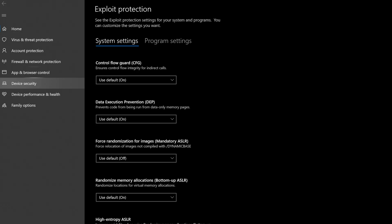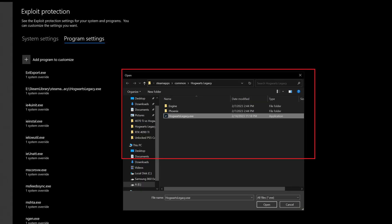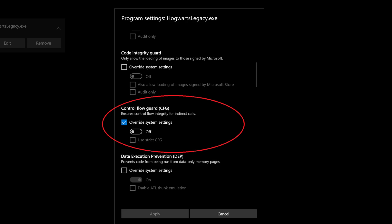I've noticed in my comment section a lot of you are still having problems with Hogwarts Legacy in terms of performance even though a couple of patches have come out. Here's what you need to do: go to your search bar, type in Exploit Protection, choose the Program Settings tab, then hit Add Program to Customize. Find the executable for Hogwarts Legacy, go down to Control Flow Guard, check the box that says Override System Settings, then uncheck the box that says On and change it to Off. Apply the settings, reboot your system — this will help significantly.